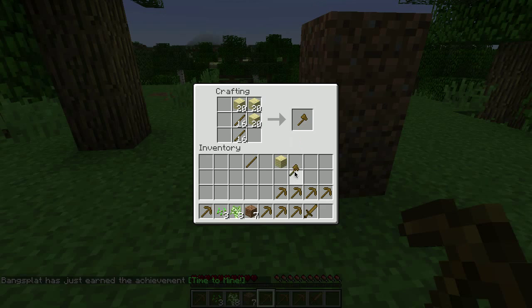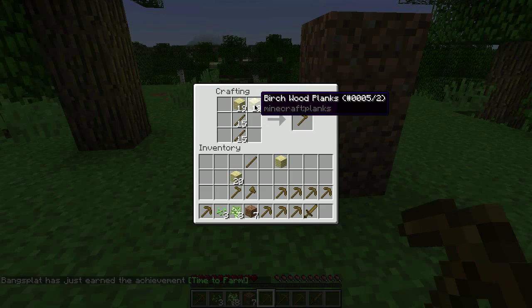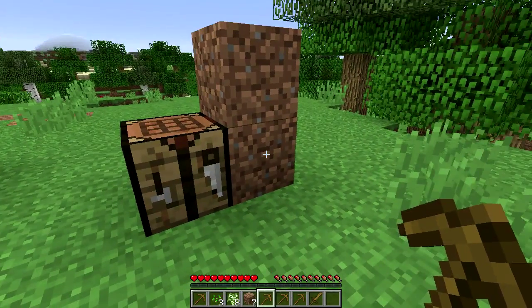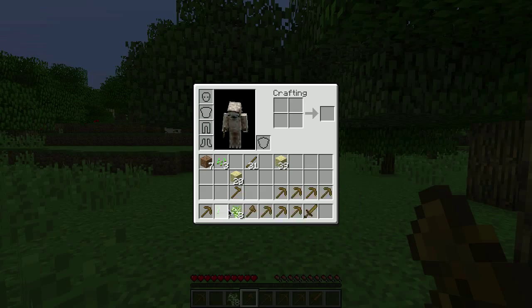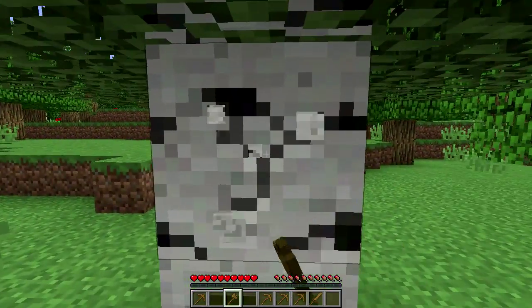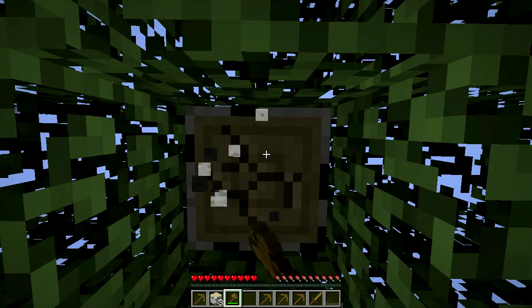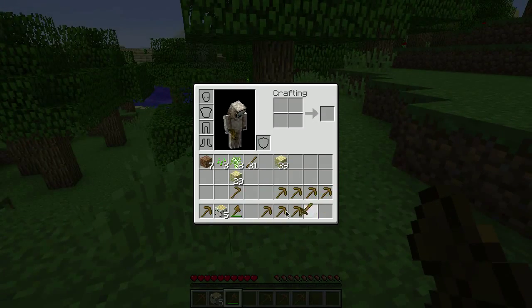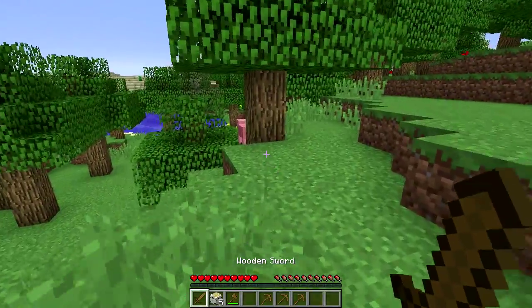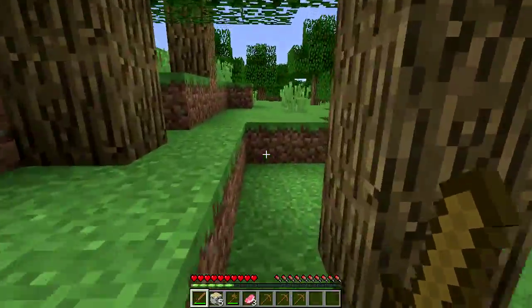I want an axe and a hoe — so I have picks, axe, hoe, sword. Let's do that for now. Let's get that axe up there and now I'm chopping more wood. Let's get the sword to where I wanted it. I can come over here — ah, thank you, Mr. Pig. Your sacrifice will not go unappreciated.